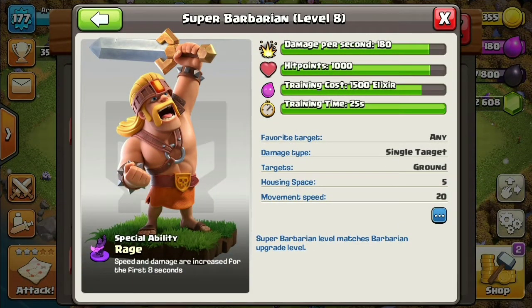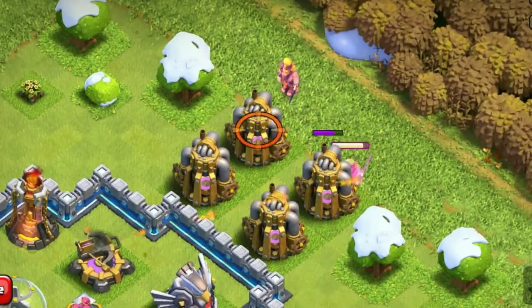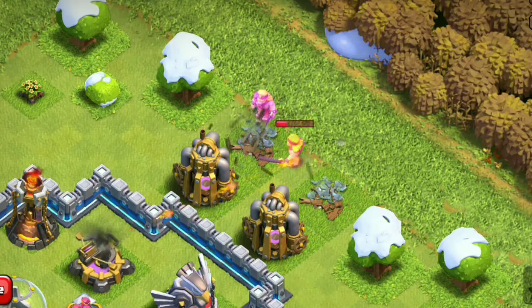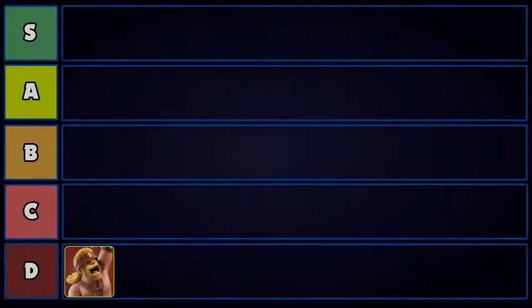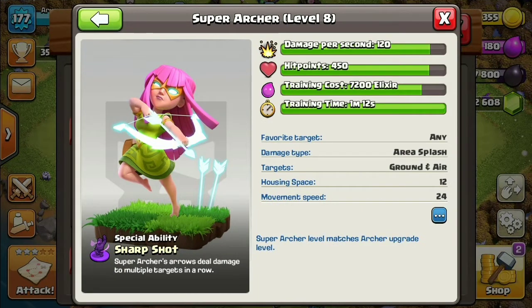The first super troop is the Super Barbarian, and I have to say this is not one of the best super troops in my opinion — it's going to be the worst super troop in the game. For 5 housing space, the 8-second rage ability is not really fantastic compared to the other super troops, so this is going to end up on B tier.